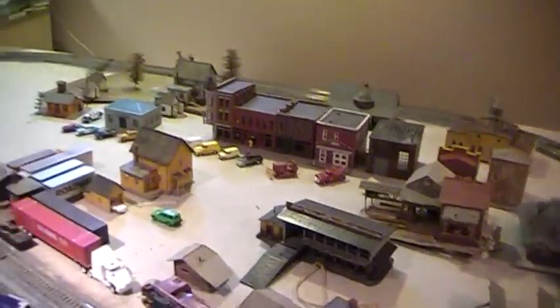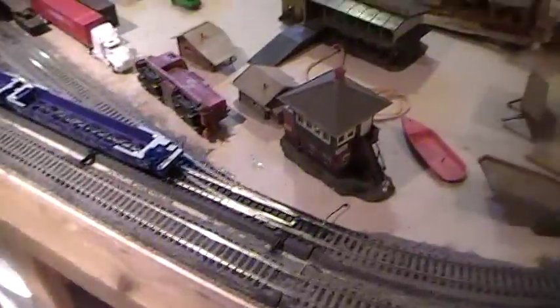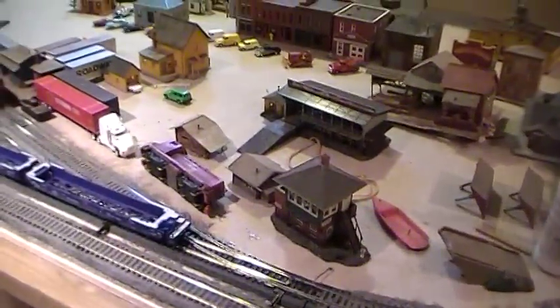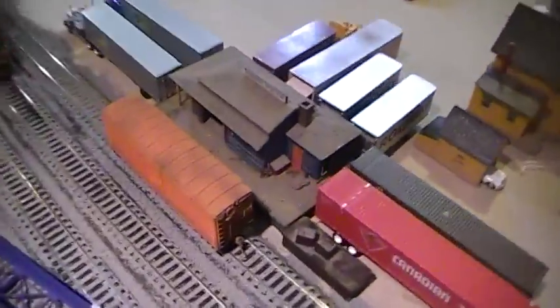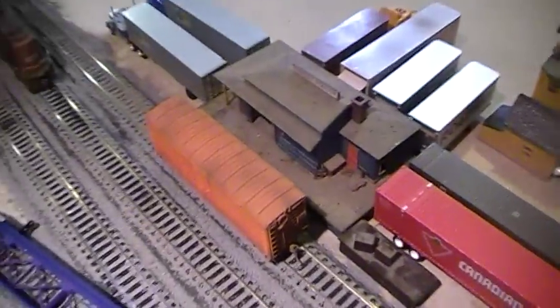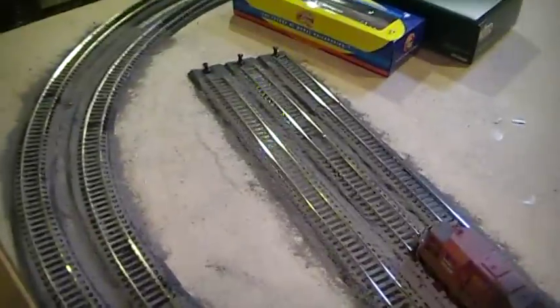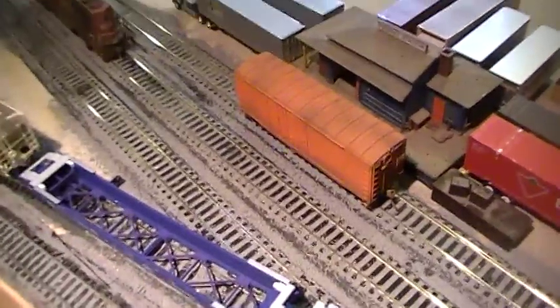We're basically just taking everything out and seeing what we have. There's a bunch of yard towers — there's one there and another one over there, so those will definitely be in those spots. There's this really cool freight station that needs to be dusted off. I've got all my truck trailers parked there with a little loading dock and box cutter. This will be a regular freight yard.